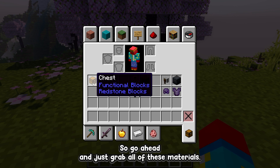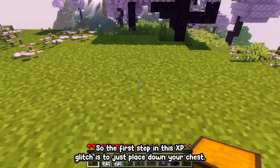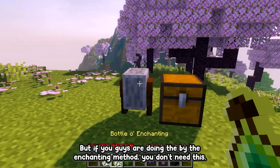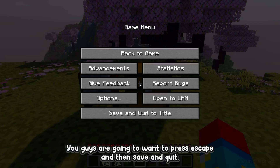For the second method you also need a grindstone, so go ahead and grab all these materials. The first step is to place down your chest, and if you're doing the second method, place down the grindstone as well. If you're doing the bottle of enchanting method, you don't need the grindstone.